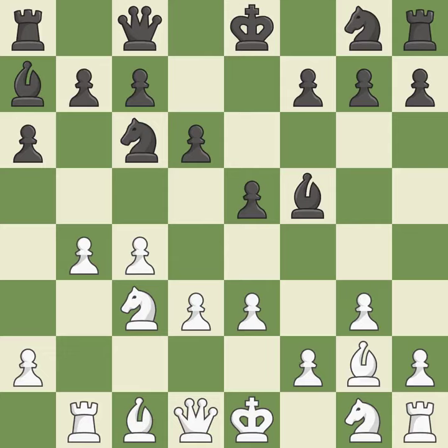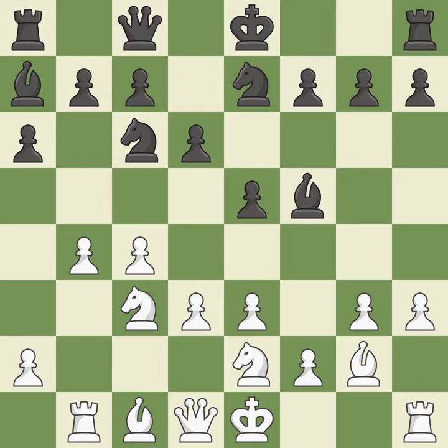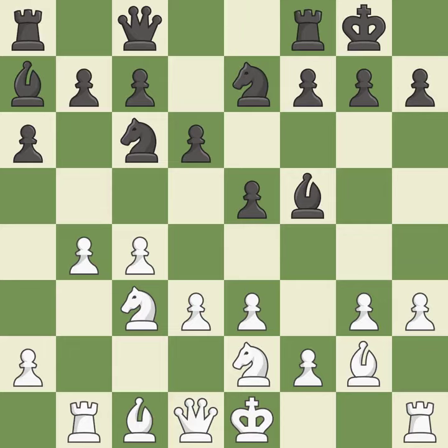A knight develops from its starting square, activating it. Another knight moves out of its beginning square and into the action. Castling gets the king to a safer square, out of the center of the board, while also developing a rook. Castling kingside tends to be safer because the king is further from the center.